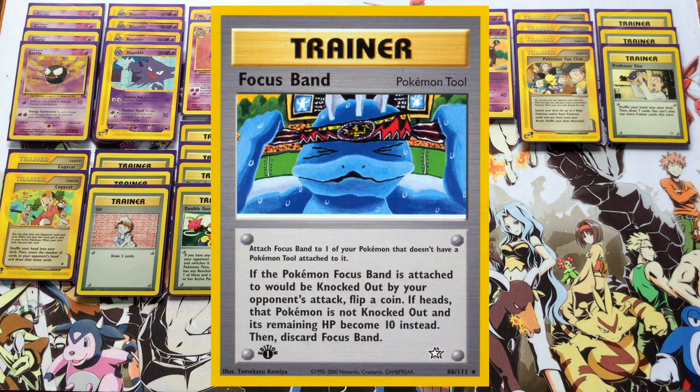Again, the goal is to spread damage as much as possible so that Misdreavus can come in and clean up — or Gengar just hiding in the shadows over and over again, dealing that 40 damage and jumping back to the bench — giving you more options for the late game.